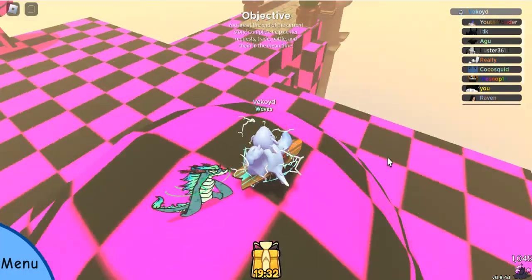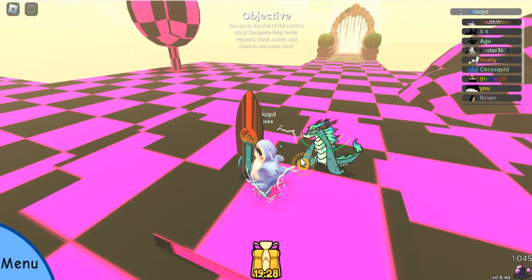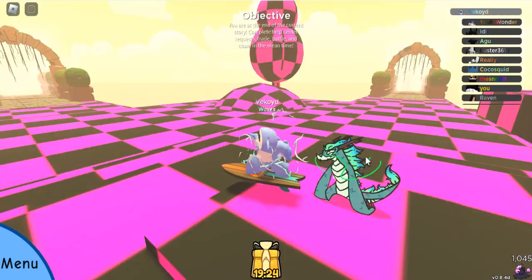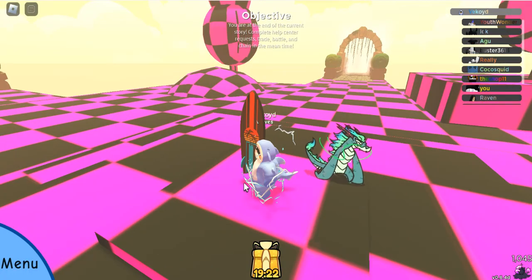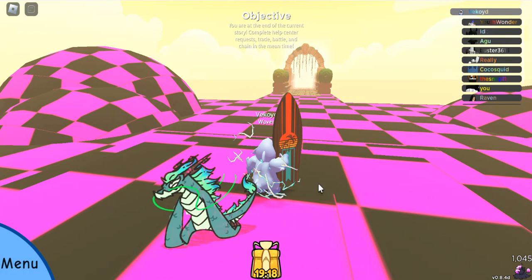I don't know what this place is supposed to be. There's nothing here, but all the doors are open. So I don't know if this is normal — is this supposed to do this, or am I just doing something wrong? It's like a secret room or something.